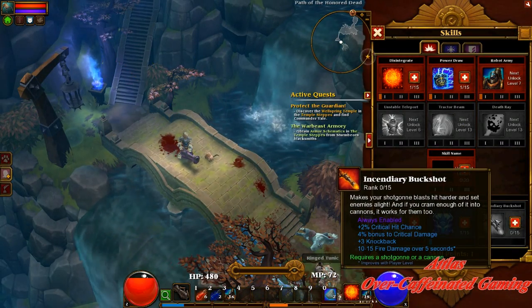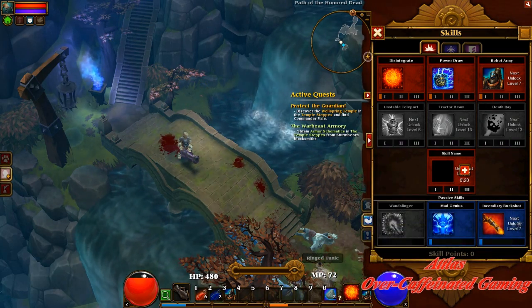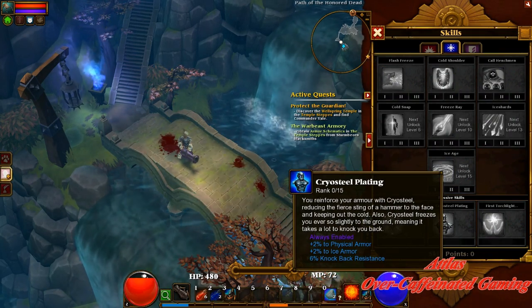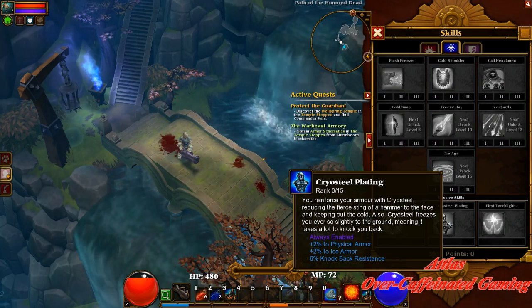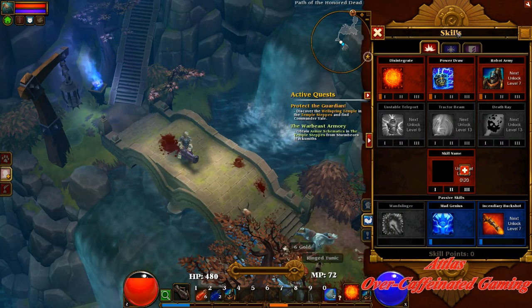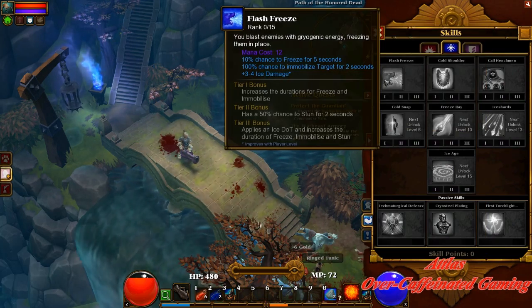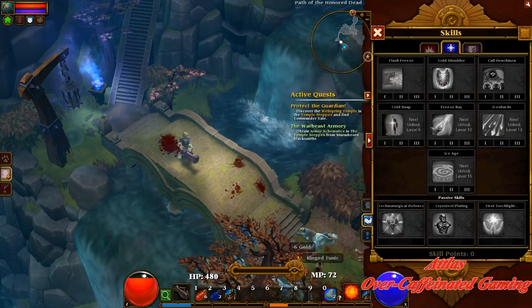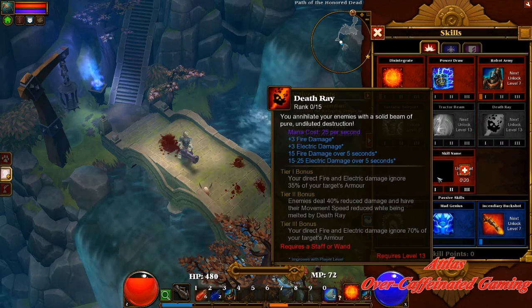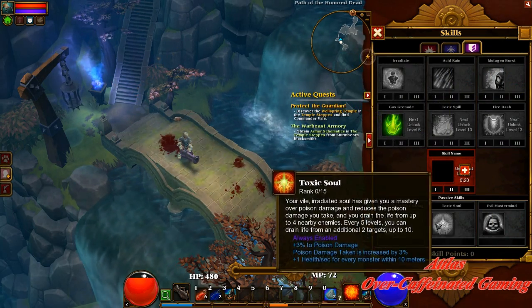The last ability I want to show is incendiary buckshot — it works on shotguns and cannons, meaning you deal extra fire damage every time you hit with one. There are also things like cryo steel plating to reinforce your armor with cryo steel, reducing the piercing of a hammer — I wonder what that's from, tech-related super villains having to deal with hammer pains. Then there's 'first Torchlight, then the world,' calling henchmen, freeze ray — freeze rays are fun — and the death ray. And you've got evil mastermind — I like the flavor text on this one.